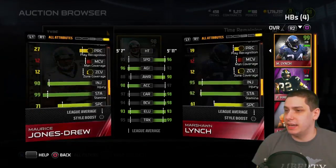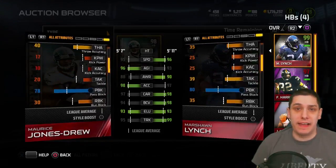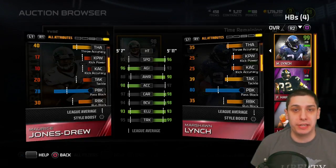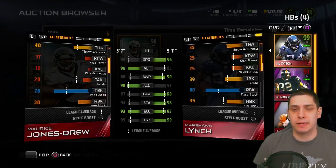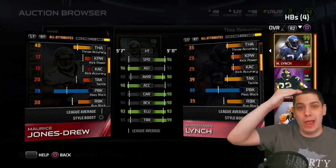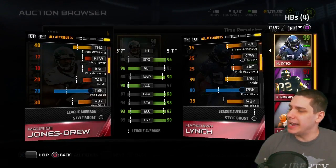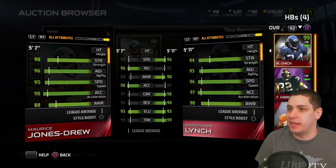Overall, I definitely think this is a very, very good running back card. For not being a 99 overall, it's probably the best 98 overall running back in the game, and it might be better for some people than a lot of the 99 overall running backs. So go check what this thing's going for on the auction block — and let me know in the comments on other consoles like PS3, Xbox 360, or Xbox One what it's going for, because prices seem to be all over the place. Jones-Drew is a little bit lower than Marshawn in pure pass block, which surprised me given some of those highlight blocks he made early in his career.